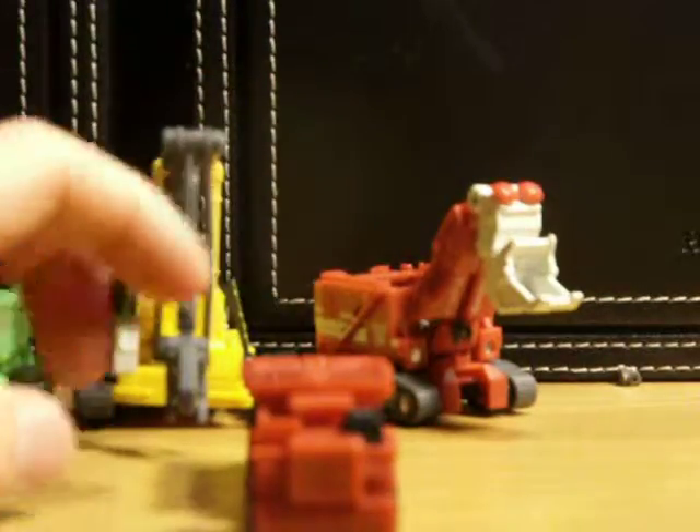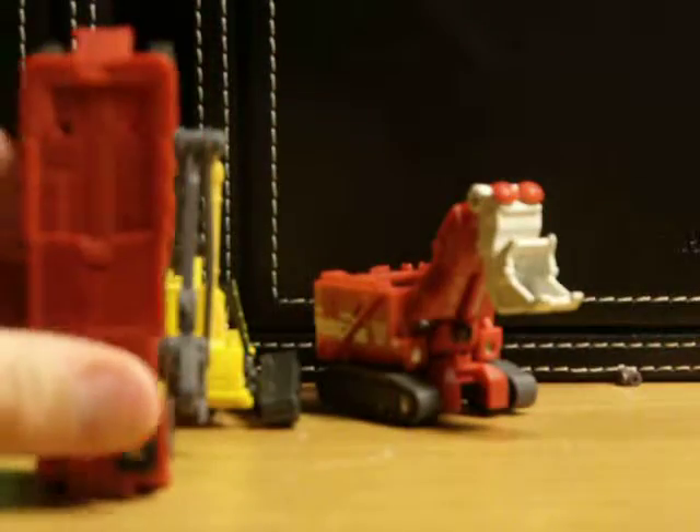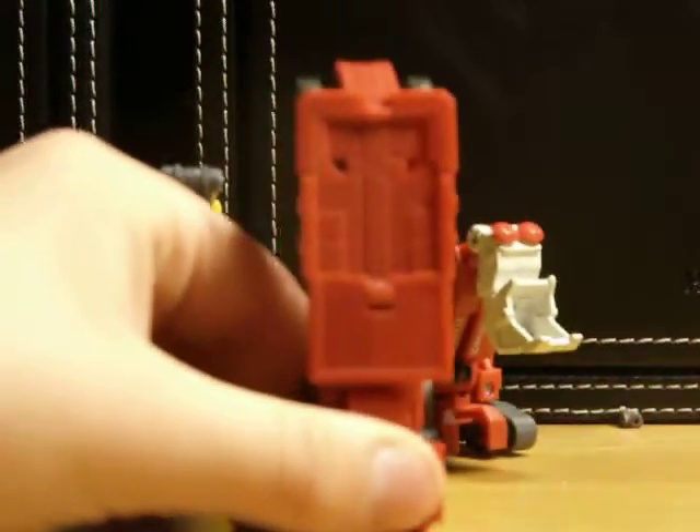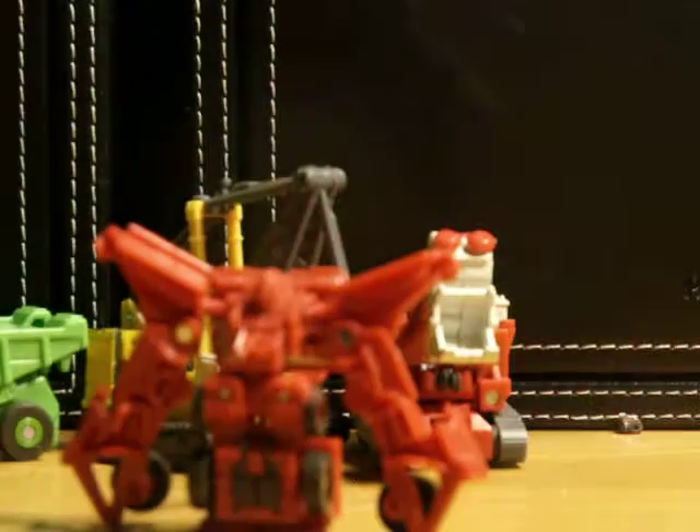So to transform him, what you want to do is take this and you want to split this completely down like this. Turn him around. Rotate these panels like this — you can still see everything. Now rotate. Now take this piece right here, and about the halfway point, you're just going to want to bring it down. And then you can just kind of fold that back. And then you've got Overload in his robot mode.